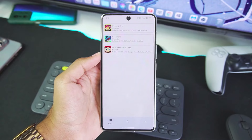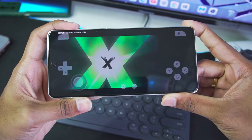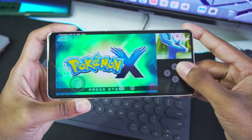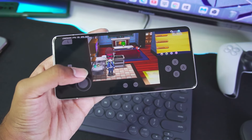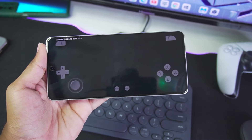At number 3 we have the Lemonade 3DS simulator for Android. The reason it's at number 3 rather than higher is because the Lemonade project has been transformed into a different emulator — more on that shortly. Lemonade is one of the best forks of official Citra Android as well as Citra MMJ Android. It has no graphical issues, a brand-new UI, and performance optimizations over Citra MMJ Android.